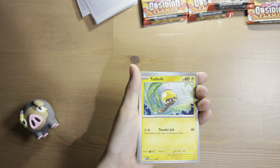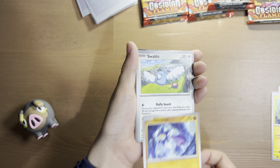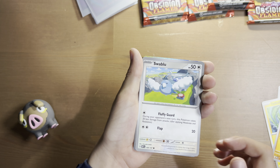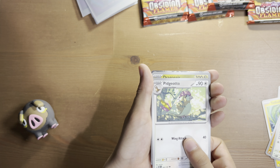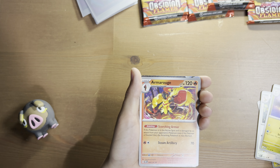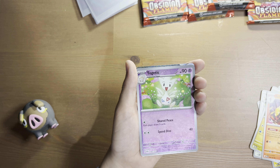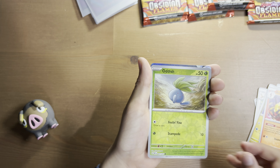Lechonk, Tadbol, Glimmett, Swablu, Pidgeotto, Dragonair, Armour Rouge. Reverse Hollow Togetic, Reverse Hollow Oddish.